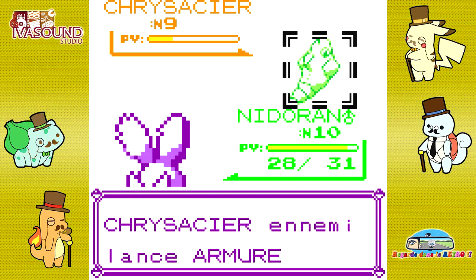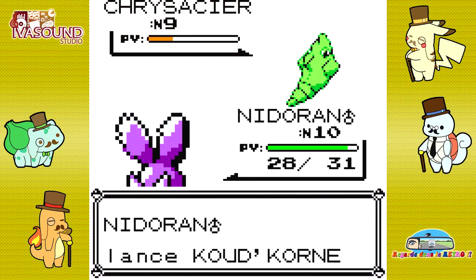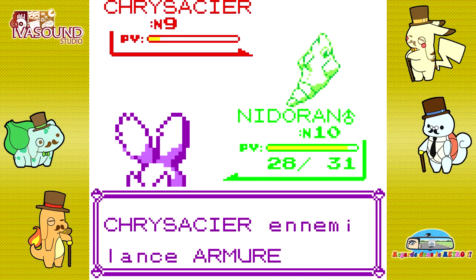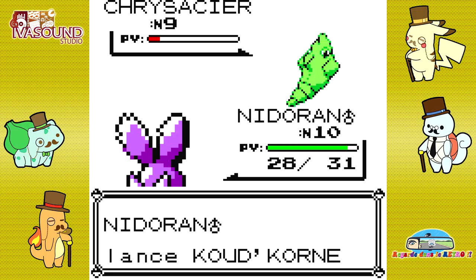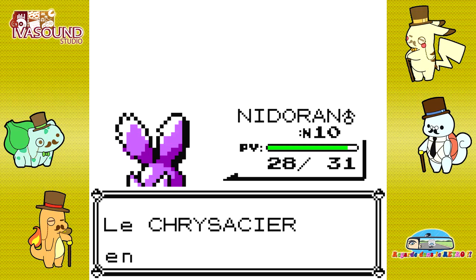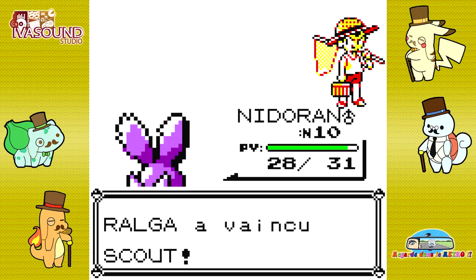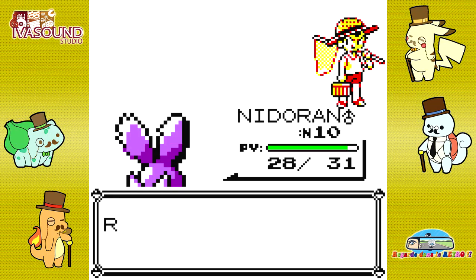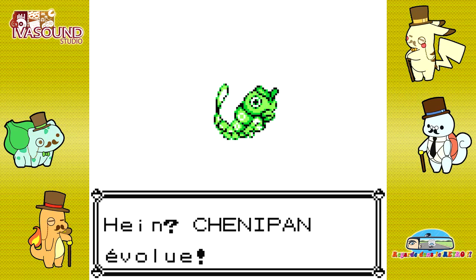Oh, le coup critique qui l'a envoyé à la moitié de vie à peu près. Chenippant niveau 7, c'est pas mal. J'ai vaincu le Scout. Je sais pas si c'est level 6 ou level 7, j'ai eu ces deux levels pendant le combat contre le dresseur. Mais je vais avoir un Crisacier !